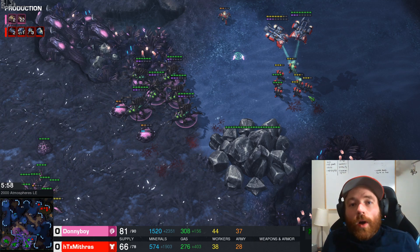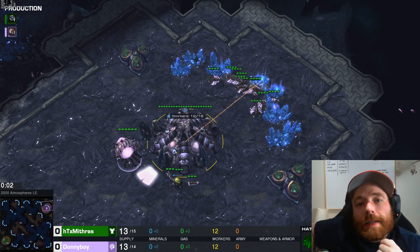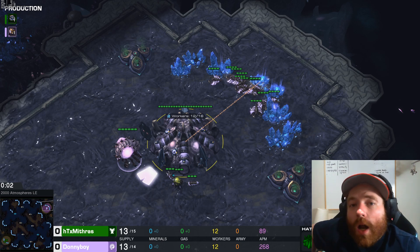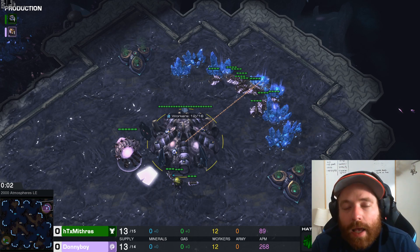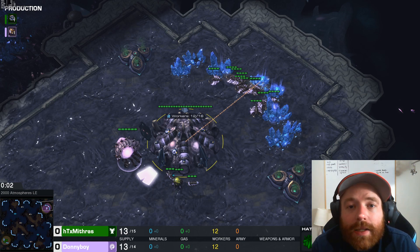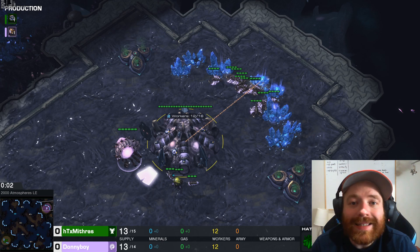Now let's talk about our final build: Proxy 4-Racks. Proxy 4-Racks is an all-in, one-base build that a Terran will do to a Zerg player. Unlike Proxy 2-Racks, this is not just a pressure opening — this is a committed one-base all-in. There is no transitioning out of this. If they do transition out, it's because they either got way too much damage done, or you didn't punish them. It consists of non-stop marines, likely with some bunkers — just a marine-bunker push, except one-base all-in committed with double the marines.